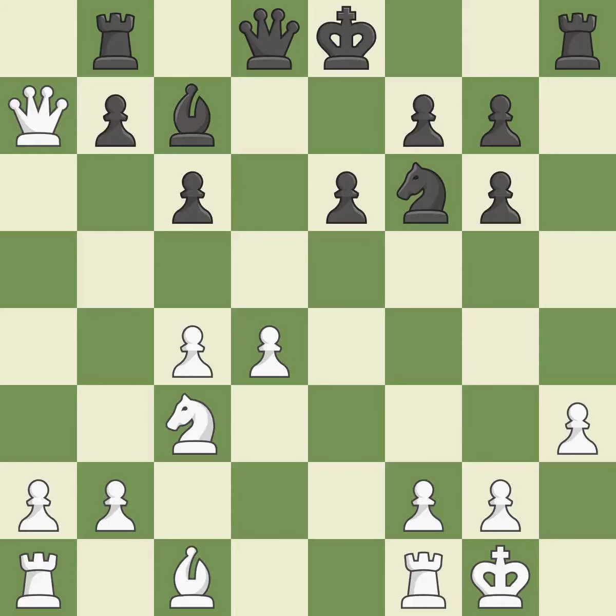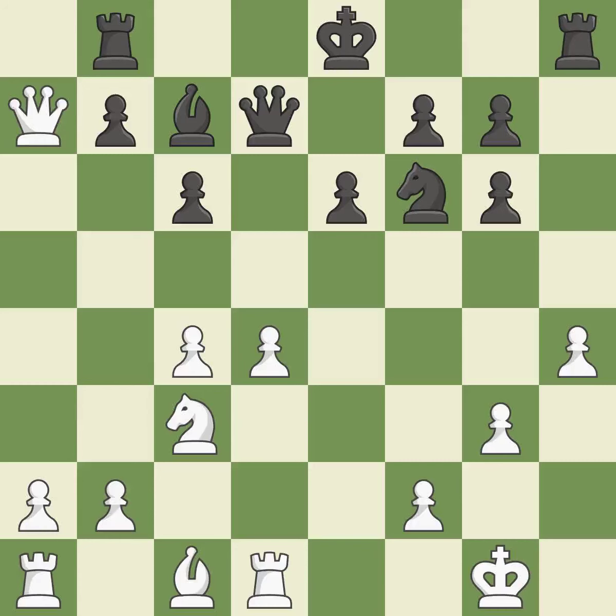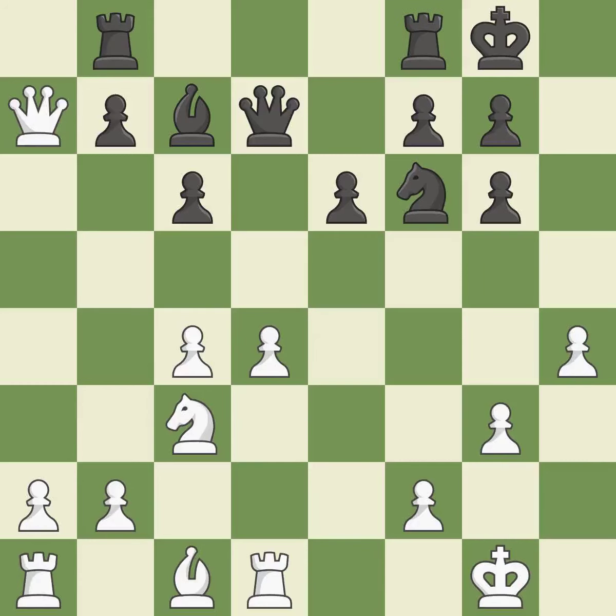That's good — among the best actions. It is quite good. This is not the best — it is an inaccuracy. This activates a queen by developing it off of its starting square, threatening to win a pawn — it is excellent. This makes it impossible for the adversary to gain a pawn — it is ideal. The pawn is now on a square that is safer — it is ideal. Now that the rooks can see one another, they can defend one another — it is ideal.